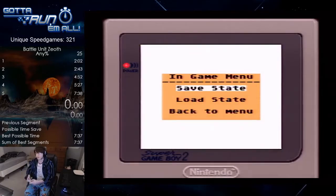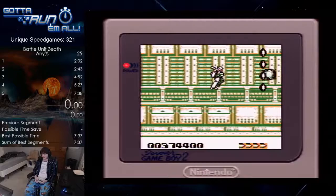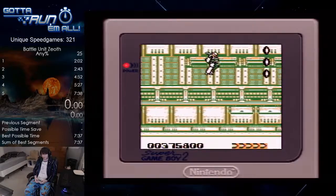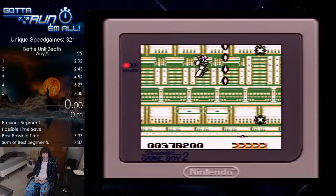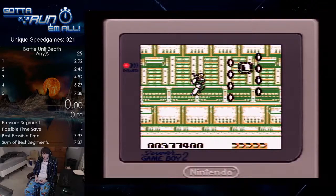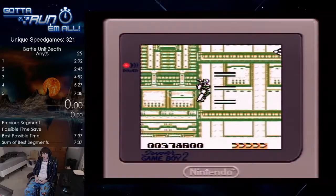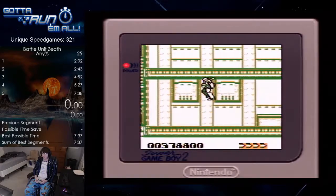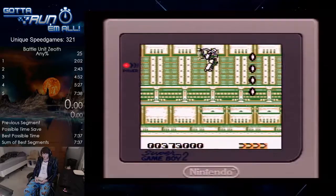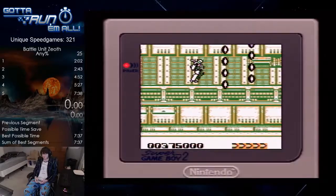There's one thing you need to know about stage three: as soon as you start, just go up. That P right there does give you health, and you want to collect as many P's as possible. Now, there is one pickup in this stage you absolutely do not want — it's that L right there. I'll show you what it does: it gets rid of your weapon and gives you lasers, which don't cover as much ground and are slow. Do not grab the laser. If you're doing runs and grab it on accident, just reset the game.